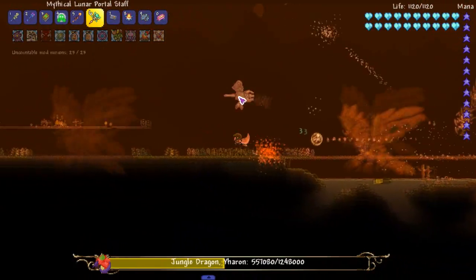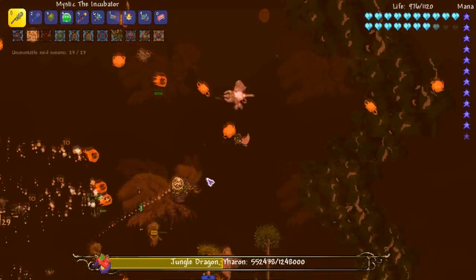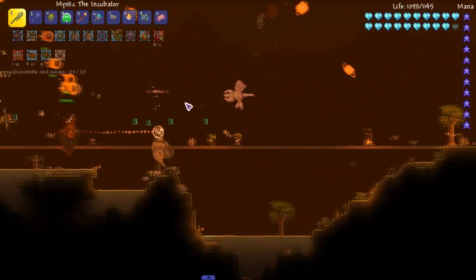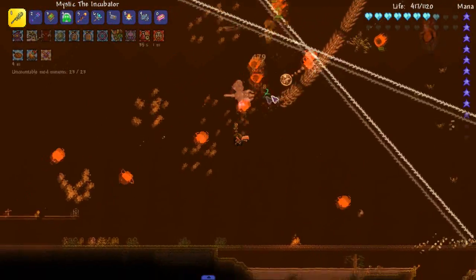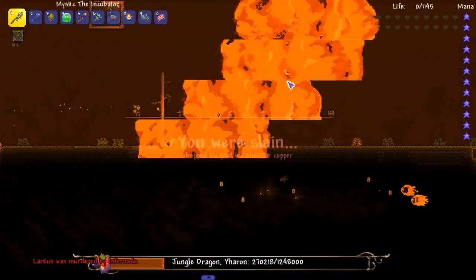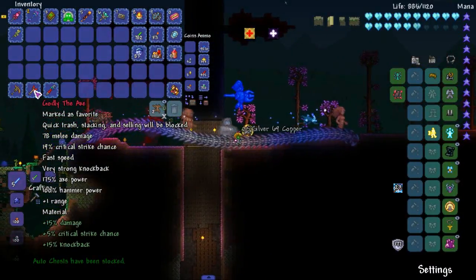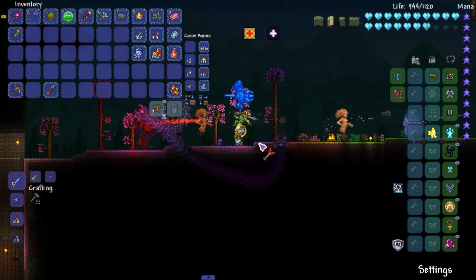Let's be aware of our surroundings — he dropped a tornado right underneath me over there. Let's not walk through all that fire. He definitely dropped one right there. Finesse, boys — don't walk into that, that ain't finessing. There's a very big problem with our arena: every time I hit a slope that isn't actually sloped, I completely lose all my momentum, which is pretty damn annoying.